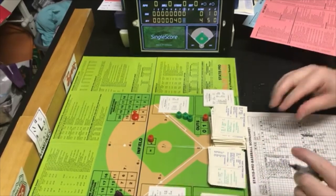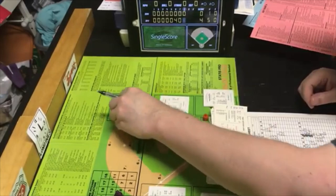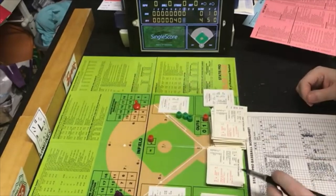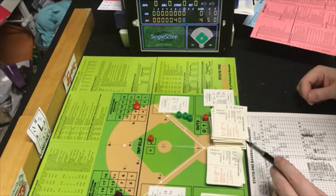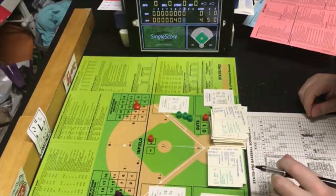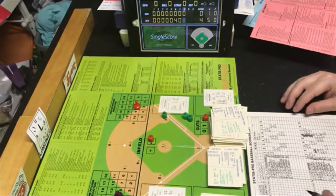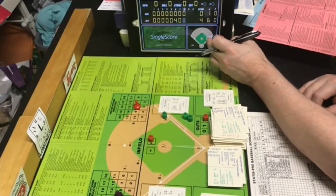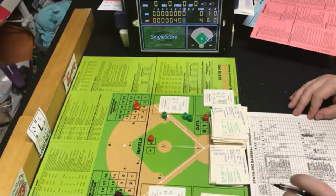Pete Broberg is in. Cliff Johnson is up — PB5, within Broberg's range. He is an RR8. Random card reading is 21 — first base single to right field for Cliff Johnson. Another hit for the Yankees. Broberg allows a hit. No outs, man at first.